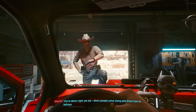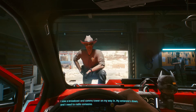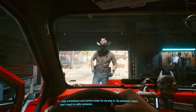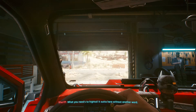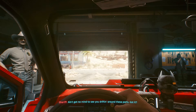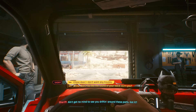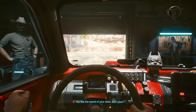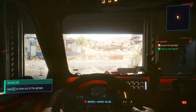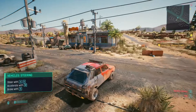You are damn right we are — when people come along who know how to behave. I saw a broadcast and comms tower on my way in, my antenna's down and I need to radio someone. What you need is to hightail it out of here without another word. Ain't got no mind to see you drifting around these parts. Close door, I don't want any trouble. You like the sound of your own voice, don't you? What's that, drifter? Nothing. Here we go boys.